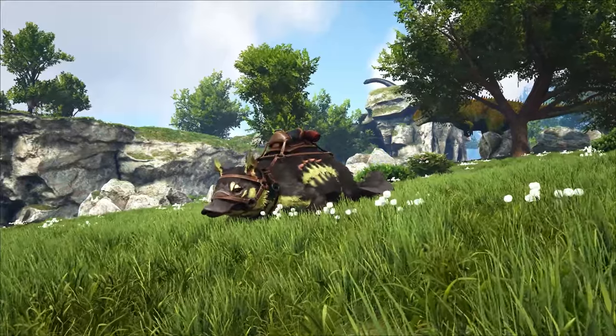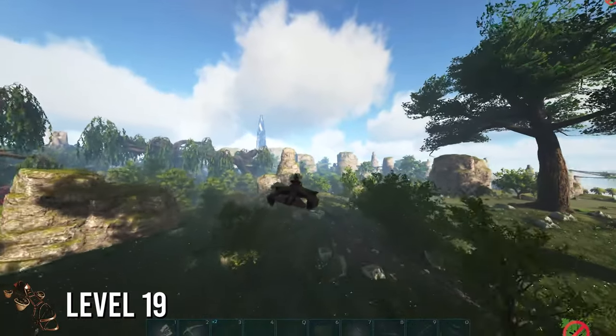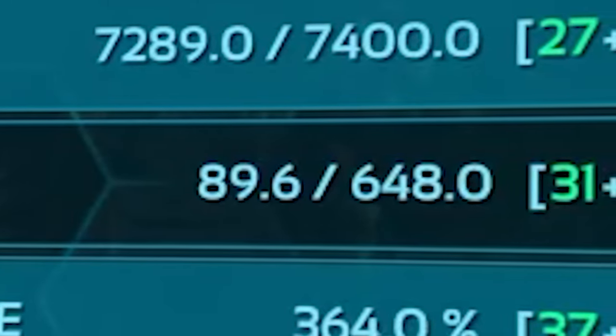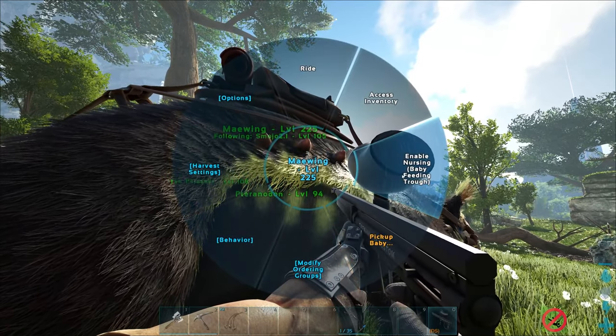The last dino on this list is the Maewing — the best dino to go long distances because of its insane speed. This dino also has good weight and can be used as a pack animal if you plan on moving your items over great distances. It's also got a feeding ability for your babies when you get into breeding.